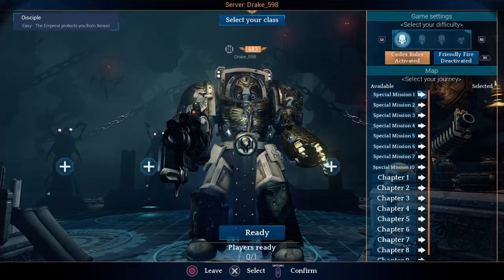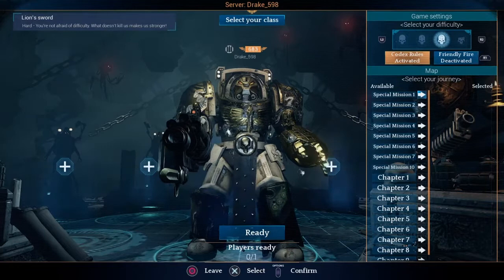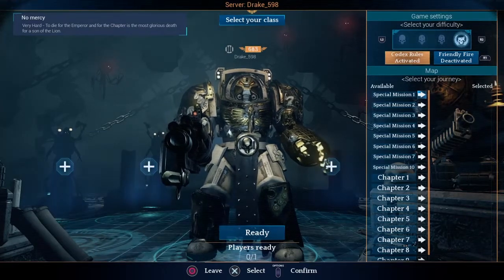This is the lobby for the normal game mode in multiplayer. You can activate and deactivate Friendly Fire here, but you cannot change Codex Rules on or off. If you hit the touchpad, you can change your game difficulty. Disciple is the easiest — nearly impossible to die if you're fighting back. Chapter Champion is normal mode. Lion Sword is hard mode — you'll die in about three hits if unlucky. And No Mercy mode — you can die in one hit. There is also a special map not in any chapter that can only be accessed via Special Mission 10.